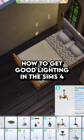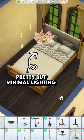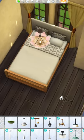Today I'm going to teach you how to get good lighting in any room in The Sims 4. Let's say you want a pretty light in a bedroom like this one, but it just doesn't give enough light to really get good lighting in the room.